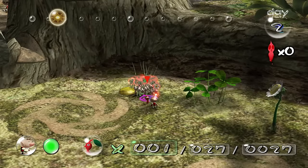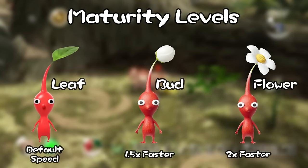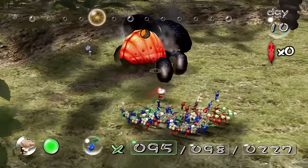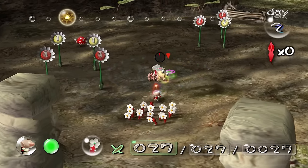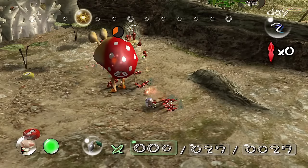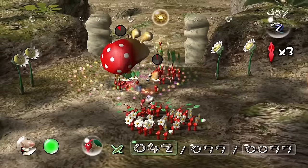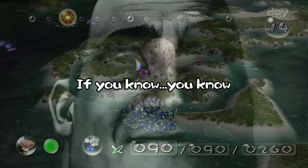Upon landing, I have my Pikmin tear up grass to uncover some nectar, which lets them bloom into their flower state, making them considerably faster. This is particularly crucial as the enemies in Pikmin 1 are pretty tough and unforgiving, so faster Pikmin can avoid dangerous situations more often. We come across our first enemies: the dwarf and adult Bulborbs. The dwarf ones can be defeated in one stomp, but the adults are far more dangerous, often requiring many Pikmin to take down safely, and their shakes can result in casualties — especially when surrounded by dwarf Bulborbs.